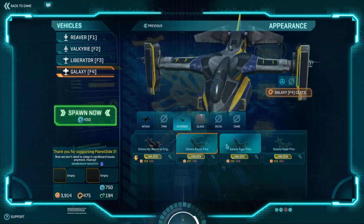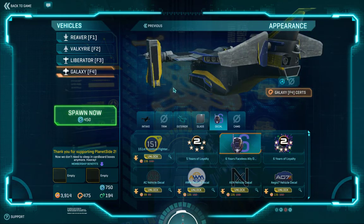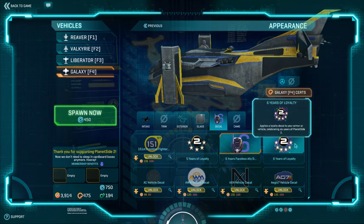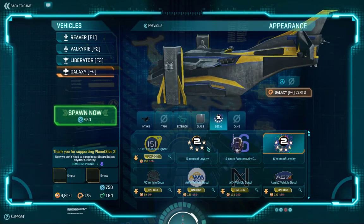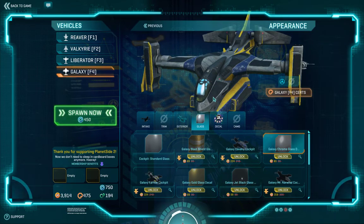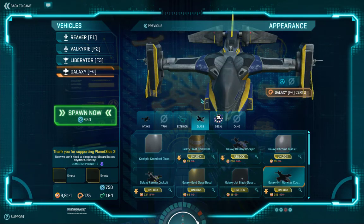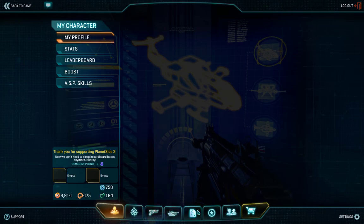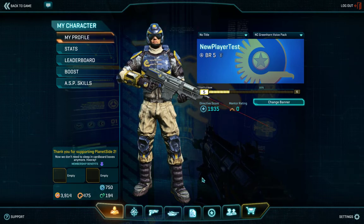That's kind of cool though. You get to see different kinds of externals. You can put your decals on there — I can't remember where it shows up on the Galaxy. You can change the glass up front if you want. Those are the basics of the fighter aircraft. We'll go over more in the next video and maybe hit some individual vehicles and whatnot.